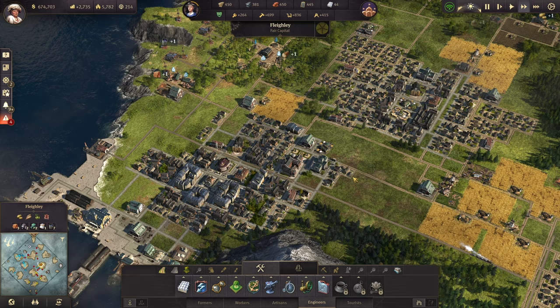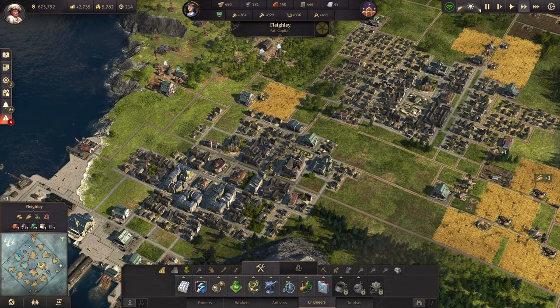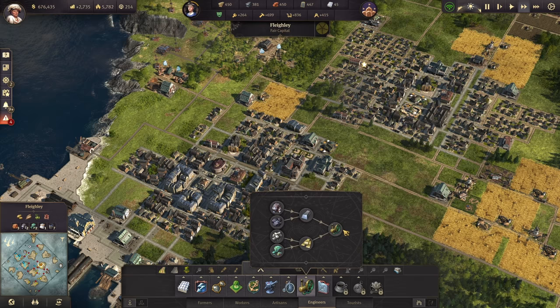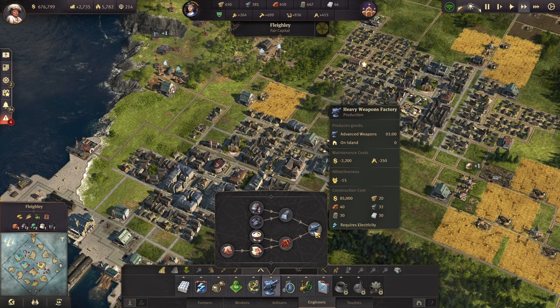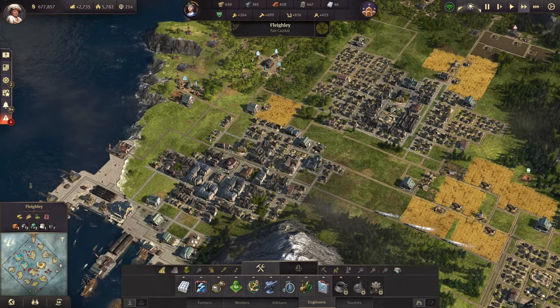That is the first thing you need to do when you get to engineers: how you get your engineers up and running and maintain that balance without going too crazy. What most people do when they get into the engineer phase — and I think causes them a lot of problems — is they get a handful of engineers upgraded and then start building spectacle factories, bicycle factories, steam motor assembly lines, advanced weapons, and suddenly they are absolutely broke. Don't do that. You don't need steam motors right now.